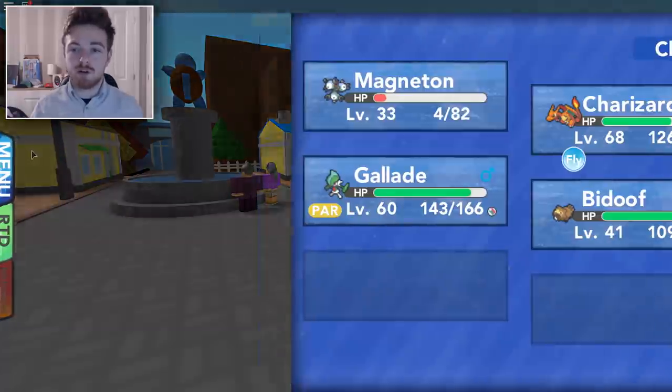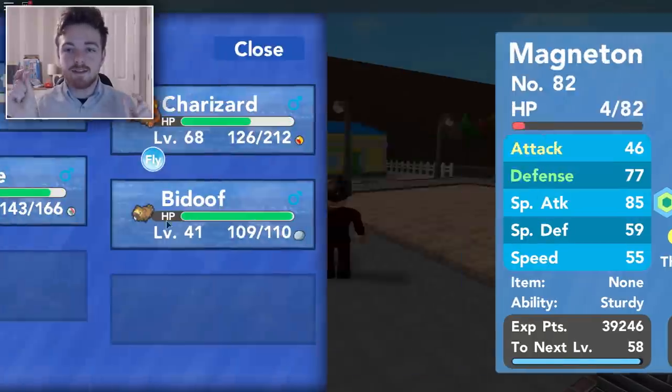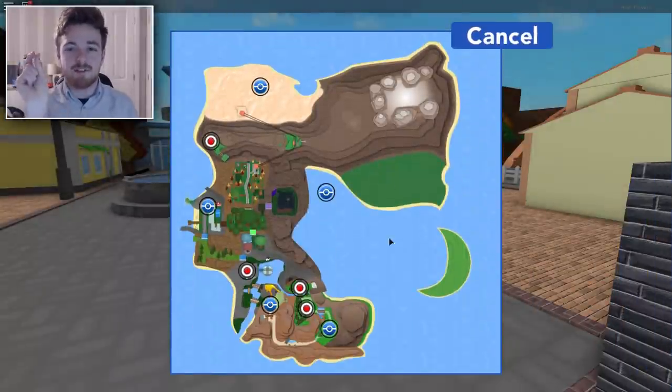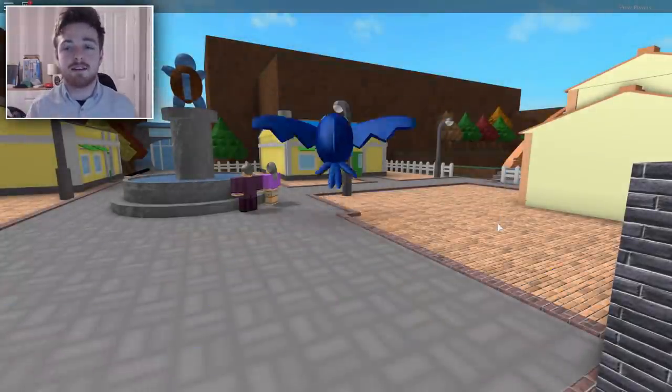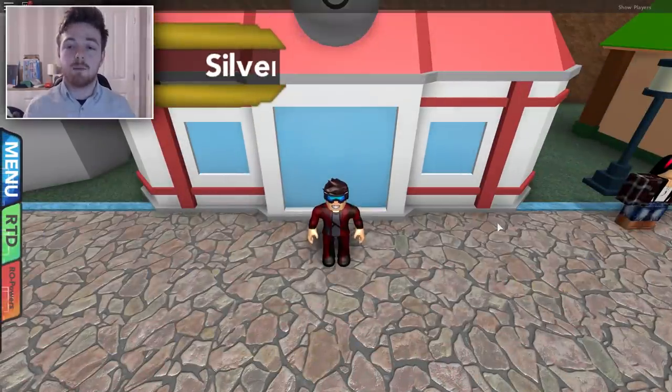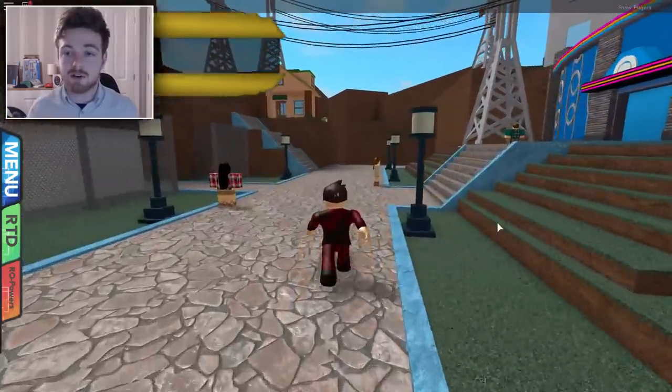Okay, so now what you want to do once you have your Magneton is make sure that the XP bar is nearly complete — nearly able to level up. We want to get it right to the very end, and then we want to fly to Sylvian City. That is the Electric-type Gym, and it's very fitting that we level him up here because he is Electric-type. He is a very awesome Electric-type.